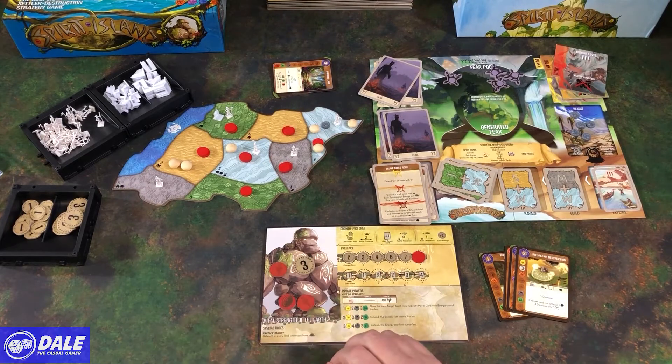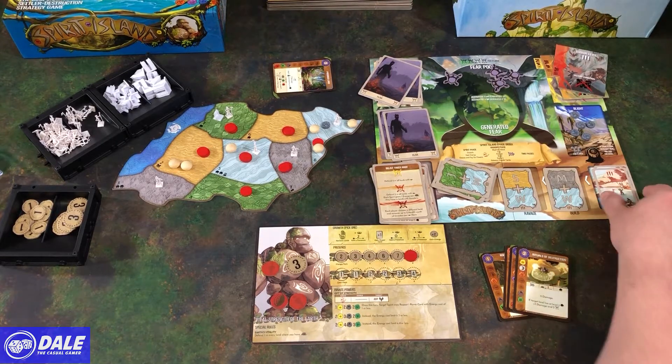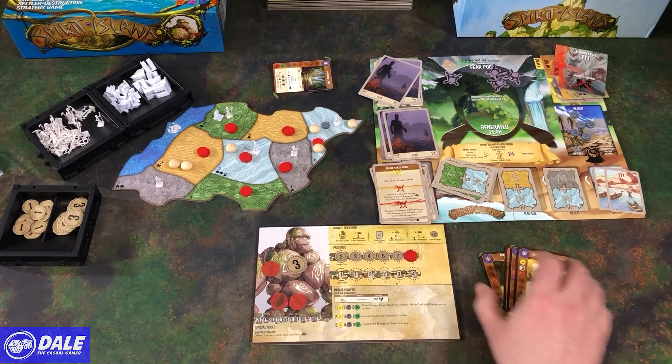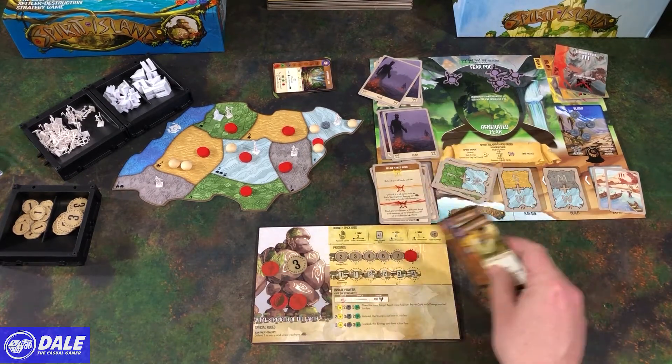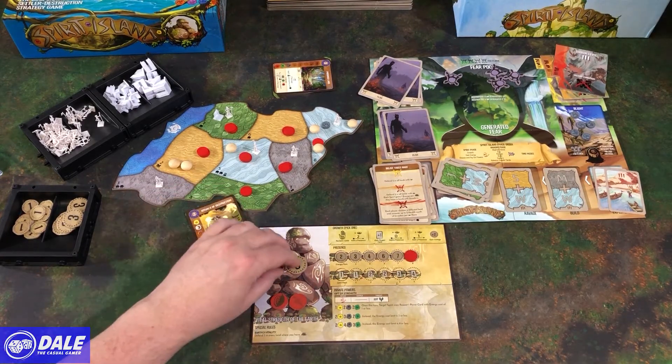So our win condition now is we don't have any of those in play, which we don't. So unless I made any mistakes along the way, that's a victory for the Vital Strength of the Earth. We only had two more turns coming, but I feel like with him the main thing is getting built up — he's slow — but once he does you just keep recycling his cards, and I think that's the way he gets played.